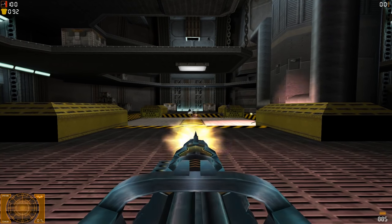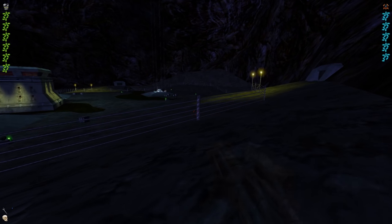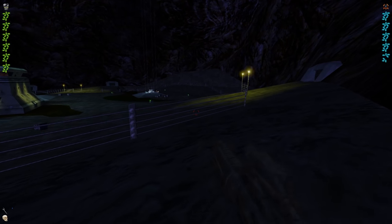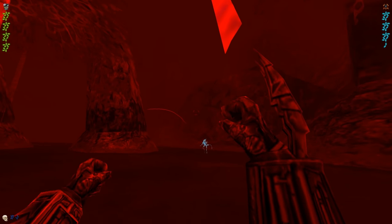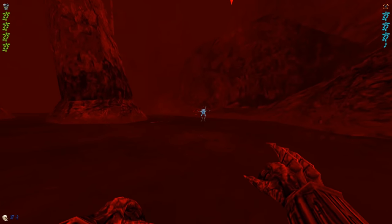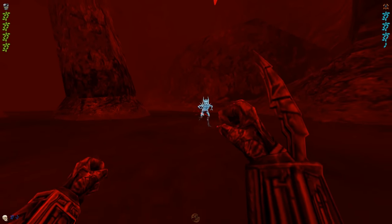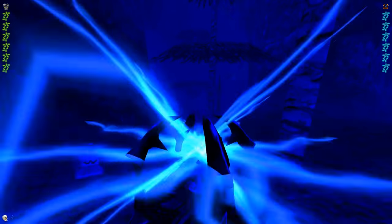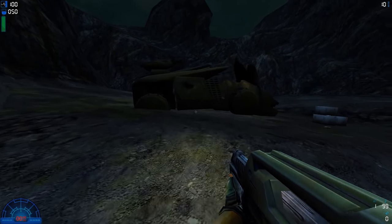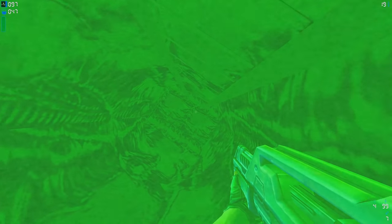Activating the cloak turns you invisible and drains a moderate amount of energy. It will slowly drain more energy for as long as you have it active, and you should know that walking in water will short-circuit the cloak deactivating it. You may not be as hidden as you think when cloaked, since enemies seem to always spot you. You can actually whip out an energy sifter at any time to completely restore all your energy, which is really nice.